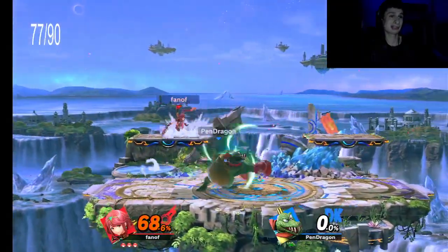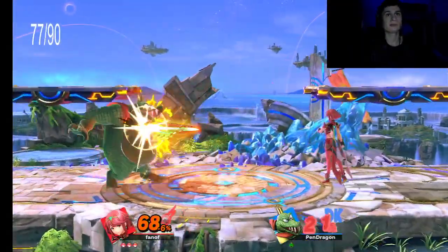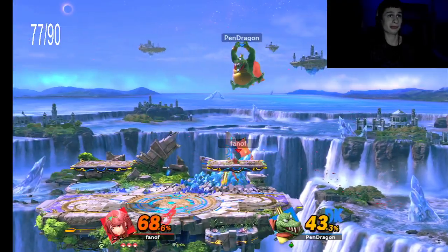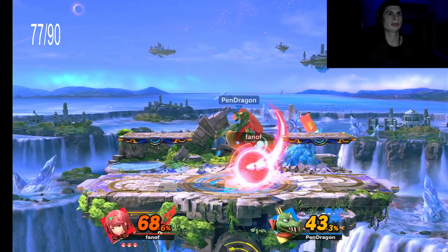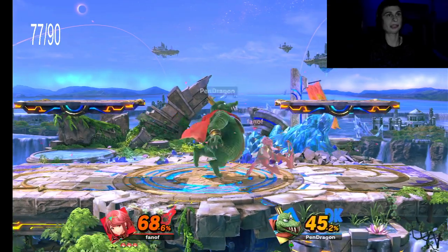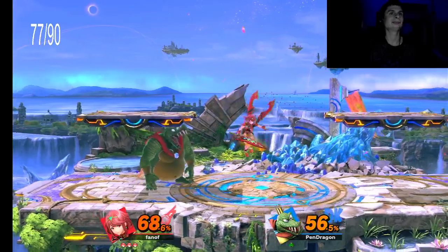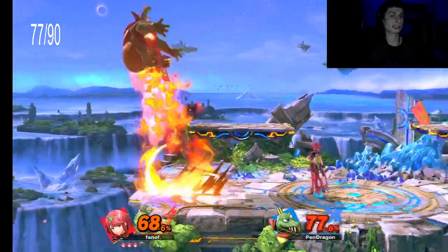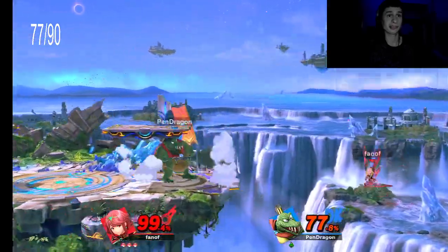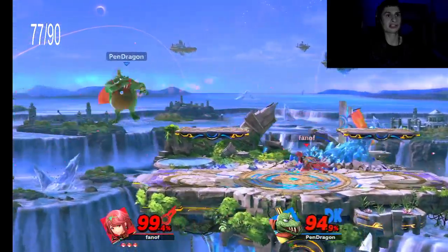You can't be just throwing out random counters like that as K. Rool, especially if they're anticipating it. If I was not anticipating that, it would have probably killed me. But it can work though. Let's get a nice shield grab right here. Pyra is just getting him with the frame data. We do get a side B coming - let's get him with a back air, and they're going back to the smash attacks.